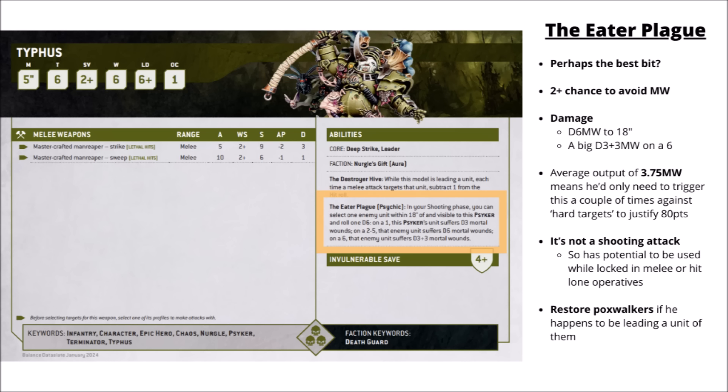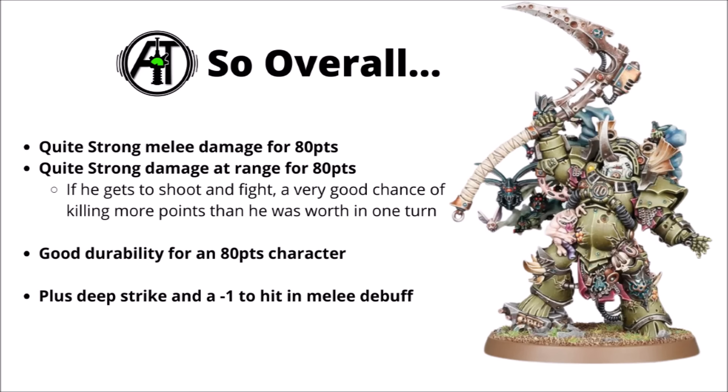If you can basically keep Typhus alive and shooting the Eater Plague while swinging in melee for a couple of turns, then unless he's screened out of anything meaningful, it looks like you're in for a rather good time. Overall, he has really quite strong melee damage for 80 points with damage 3 attacks, very nicely strong ranged damage with mortal wounds going through anything fairly evenly. If he gets even one turn to shoot and fight, he's got a very good chance of justifying his points cost then and there.